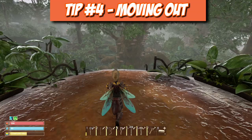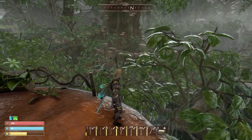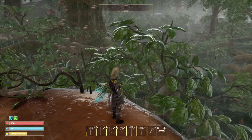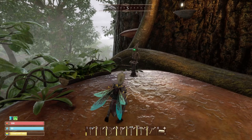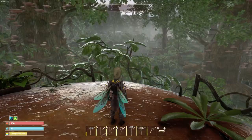Tip number four: once you climb and claim your first tree to live in, there are probably 20 or 30 trees across the entire area that you can move your base to. Just talk to the gnome and say you want to claim this tree and move your encampment here. Then call down the hot airlift, go up, and your base inventory, buildings, and everything will transfer to that new tree.